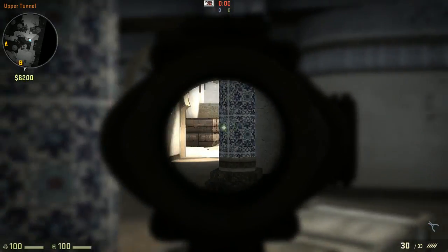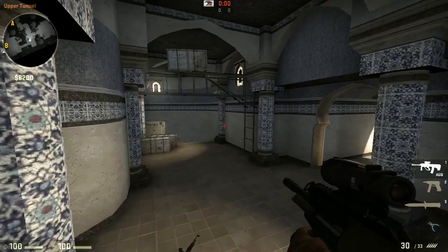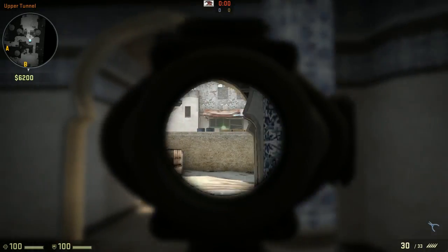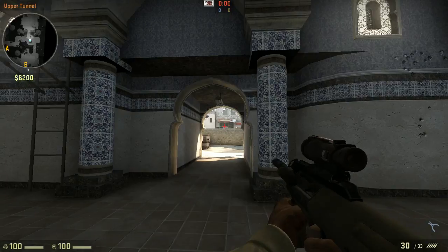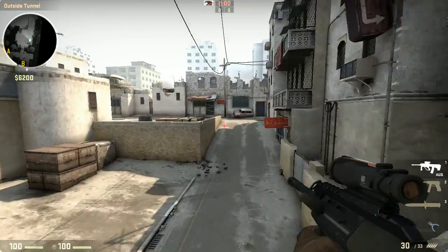They changed the scope run speed so it's a bit slower, whereas before you were going full speed while scoped in. They also changed the scope itself — they added a cool green dot to it, but it's basically like a Call of Duty scope, it's really a lot like a Call of Duty scope. They pretty much fixed the AUG — I really don't think anybody's going to be using this gun, but we'll see.